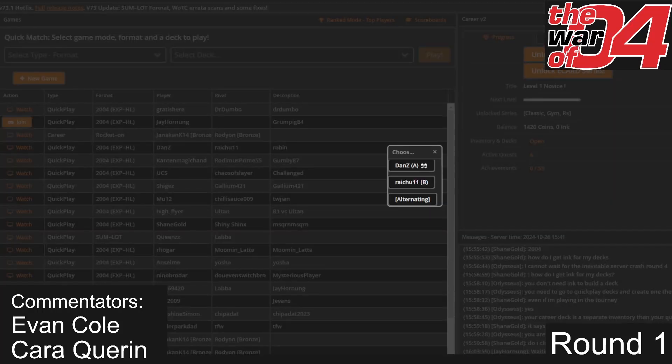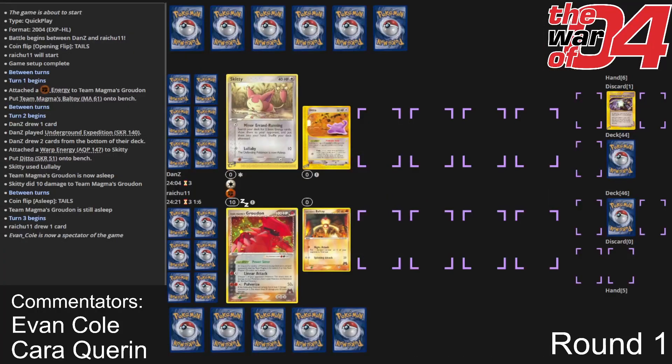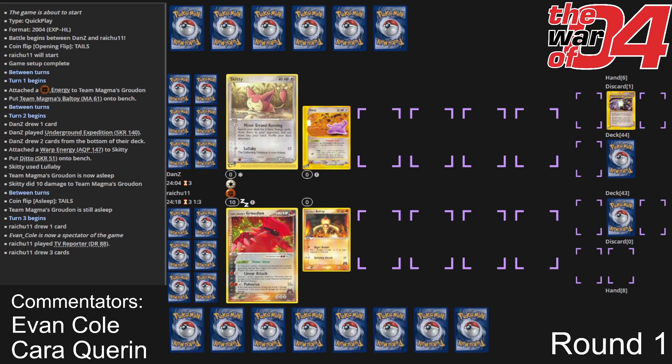Dan Z versus Robin — round one is going to be crazy. Dan Z and Robin both made top four at last year's War of 04. This is an absolutely crazy round to start us off with and it looks like we're running it back. Robin is back on that Magma deck — if it's not broke don't fix it. Magma has proven itself for Robin and for 2004 world champion Tsukuyoshi Yamato, so this is just the deck of champions.